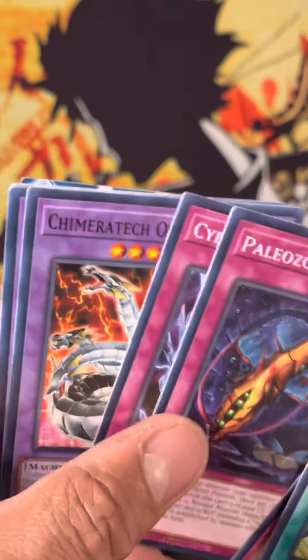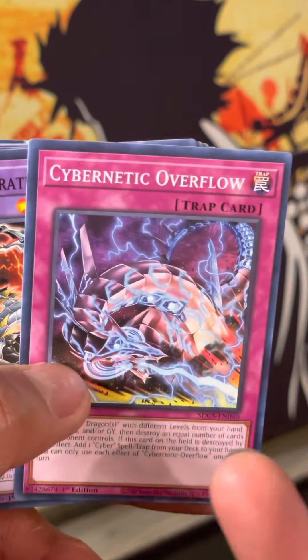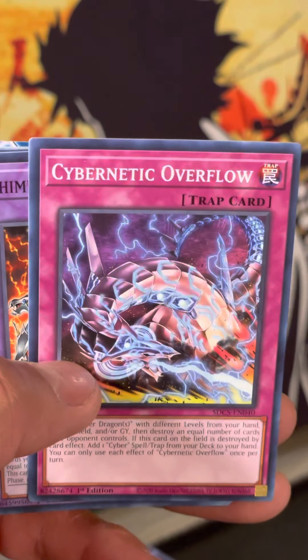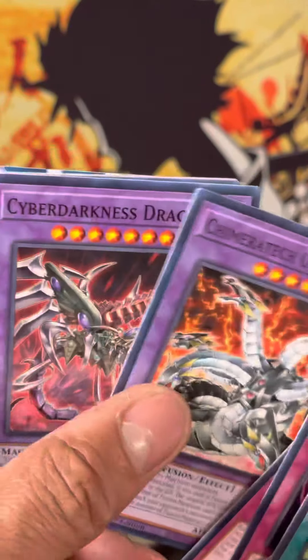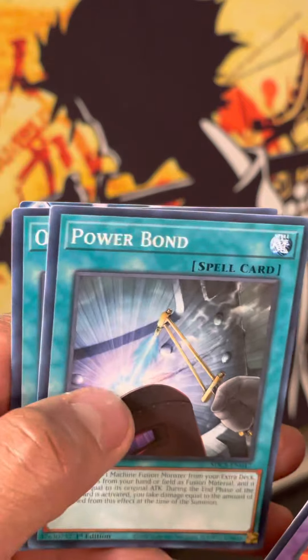Call of the Haunted, Pot of Connect, Cyber Dark Overflow — they replaced Lightning Storm with this card, very unfortunate, but what can you do? Call of the Haunted Over Dragon, Cyber Darkness Dragon, Cyber Dark Dragon, Power Bond, Overload Fusion. And that.